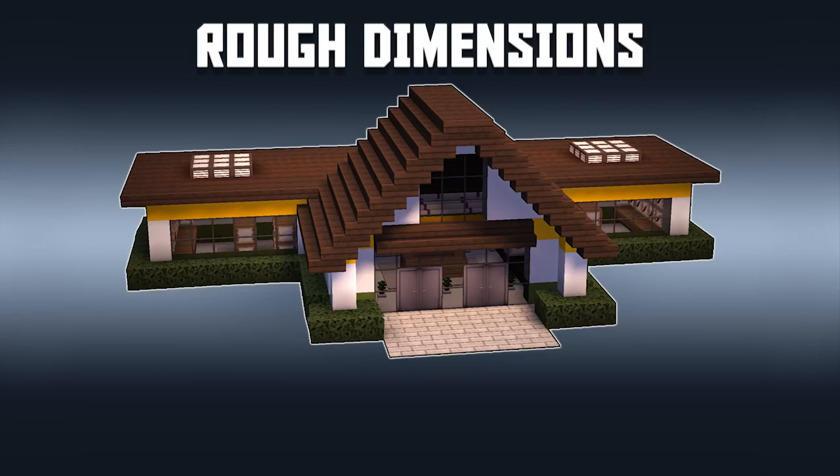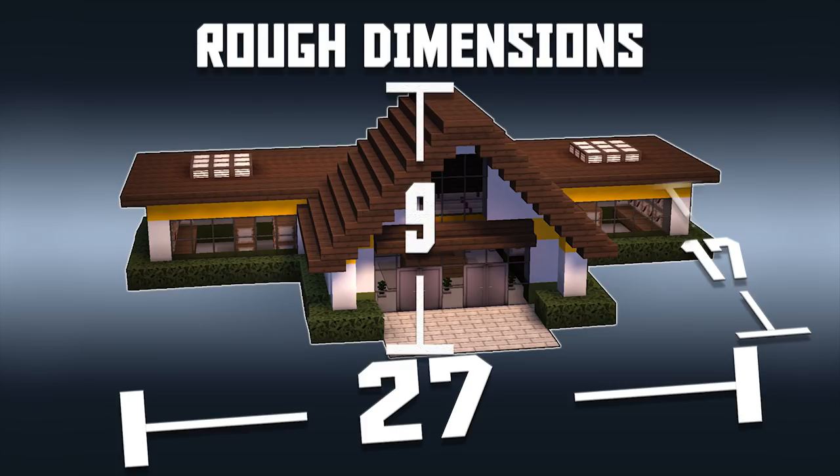Here's a quick side note: the base of this grocery store is roughly 27 by 17 blocks wide and it is nine blocks tall. These dimensions are helpful if you're building a neighborhood and need to know how close you can build next to another house.